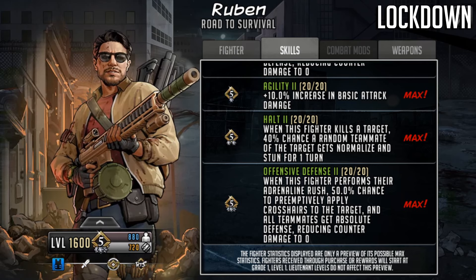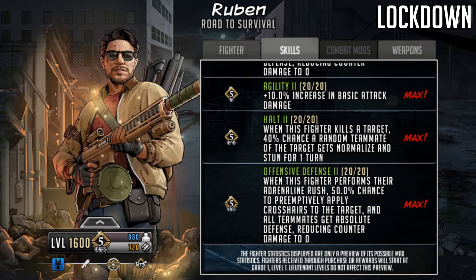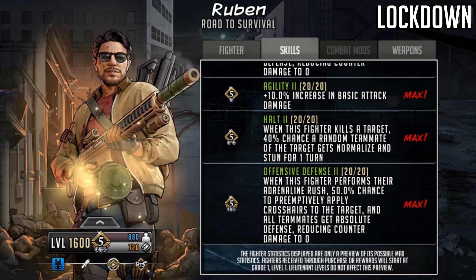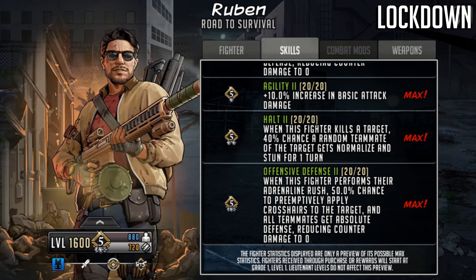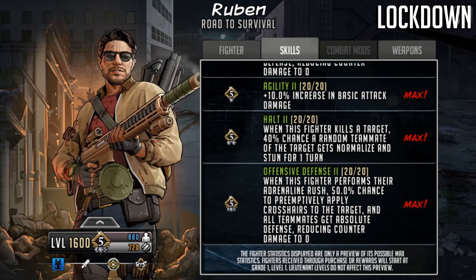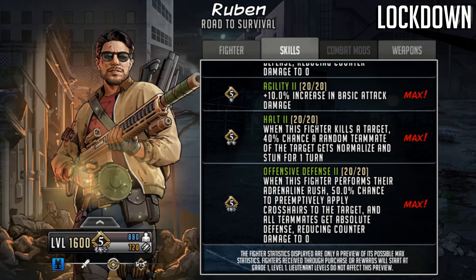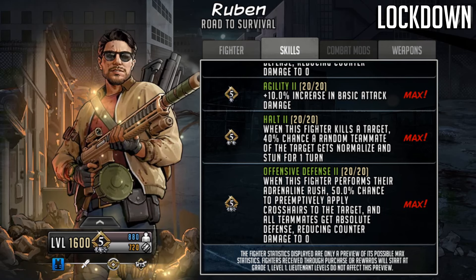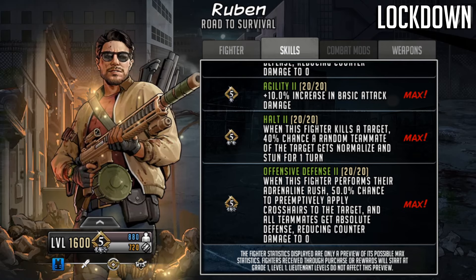Remember, the crosshairs apply to the specific enemy you select for the adrenaline rush, so choose the target carefully. At 100% chance, if they have no resist they will be decapped — guaranteed. He's not a control role character so he can't bypass mods, but it's a nice bonus. His passives overall don't amplify his own damage output much — he's become quite a support character in a lot of what he does for his teammates preemptively.